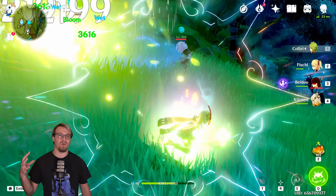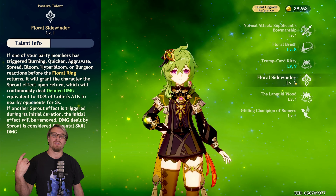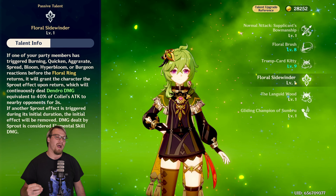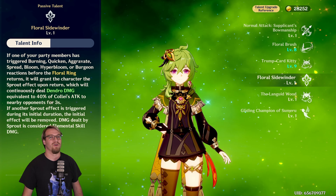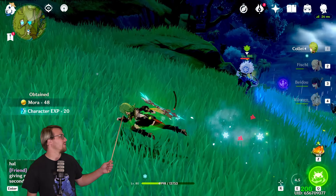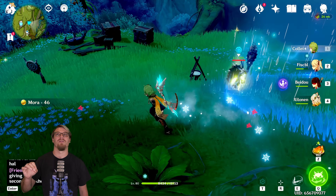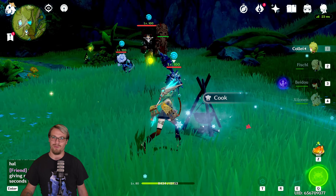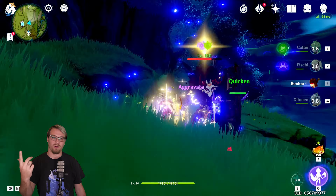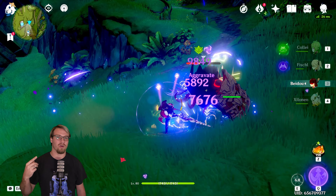Once it returns to her, it is going to sit there and spin around her because of an effect from her passive — if you cause a dendro reaction on this list, it is going to spin around Collei for about three seconds. Mine might be spinning a bit longer because of one of her constellations. Also, whenever she throws her boomerang, you'll see two instances of dendro damage on the same enemy — that's because of one of her other constellations, which we'll talk about later.